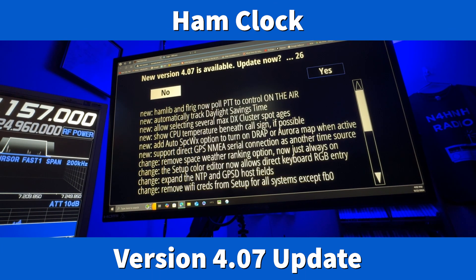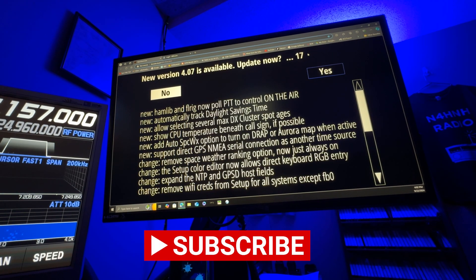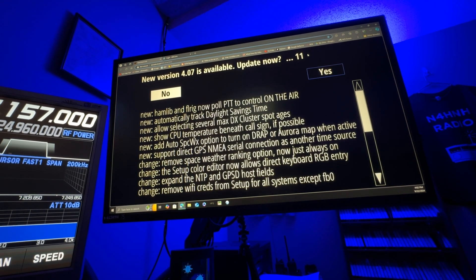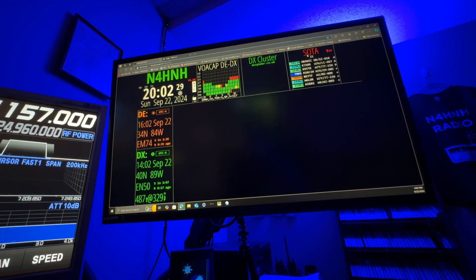You'll see there the list of improvements that are made. I'm starting it fresh and it's automatically detected the update. For those of you who had yours running already, your current version number 4.06 will have illuminated red. That indicates that you should click it — click the red version number — and it will automatically update. You can see the list.